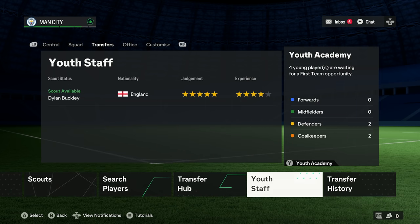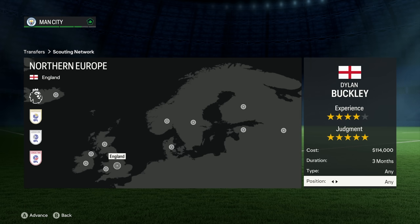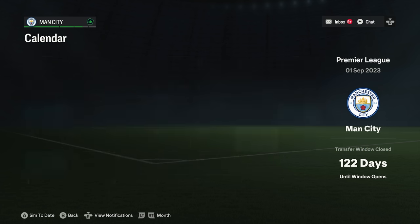Let's take a look at youth staff, because there's one new feature here. We're setting up a Northern Europe scouting network, and in the position section you can now search for a specific position when looking for youth talent. So if you want a left winger, you set that up and the scout goes looking for players in that position. There's also a new display on the right showing how many days until the transfer window closes based on the calendar.